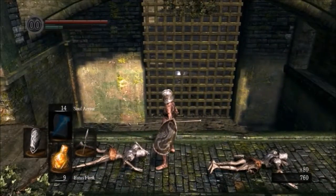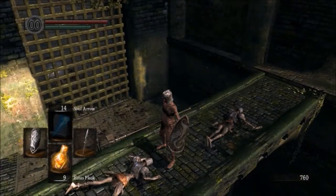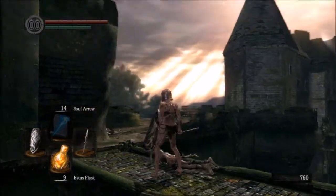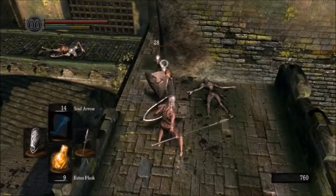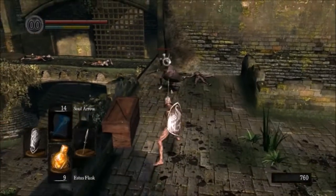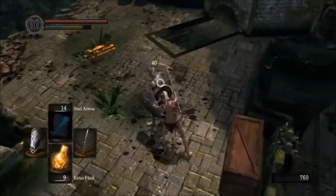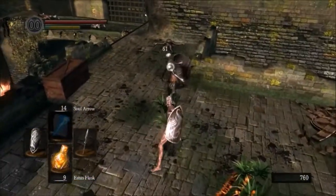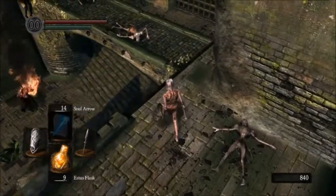See this big gate? In a little while we'll open that up and we'll have a nice shortcut. There's a hollow on the other side you can just about see — his red eyes. He actually starts out in this area and runs to the other side of the gate when he first sees you. I don't know if this spear has some kind of shield bypass attribute or if I'm mistaken about the hollow soldier shield — I remember loving it because I got it quite early on through a lucky drop on my last playthrough.